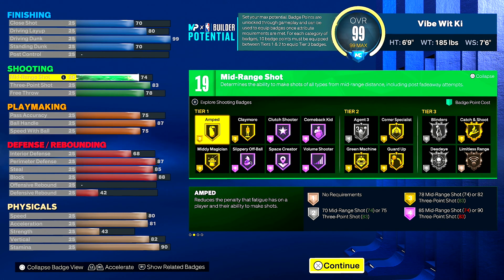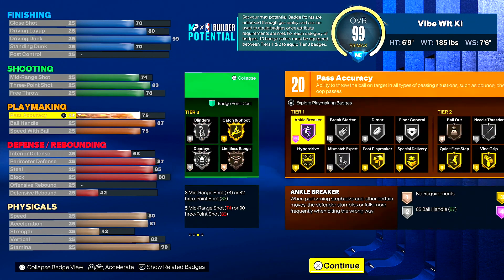Once you get agent three on silver, we got amped, mini magicians — we got good shooting badges for this build. For playmaking: 75 pass accuracy, 87 ball handle, so you get gold quick first step, and 75 speed with ball so you get the MJ dribble style. You get unplugable, handles for days, bail out on bronze — that's all you need. Hyperdrive — we got a good playmaking badge setup right there.